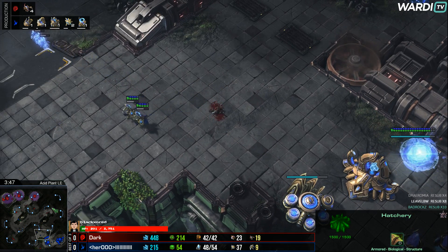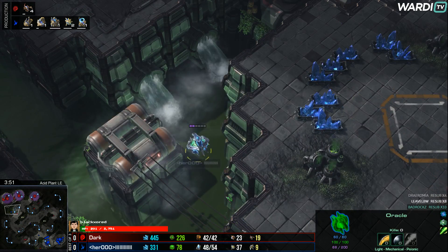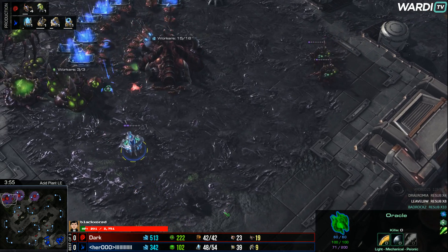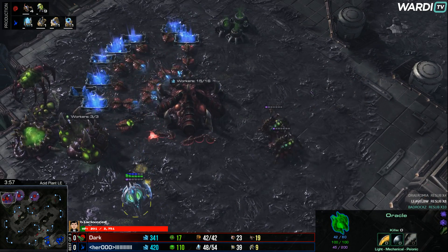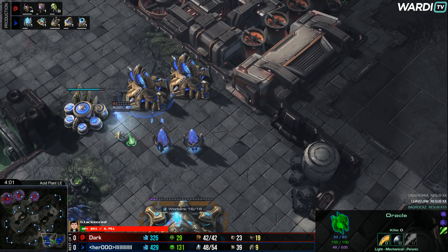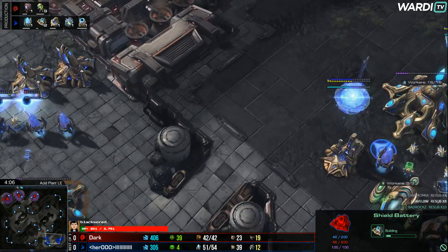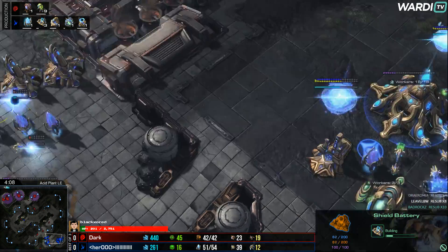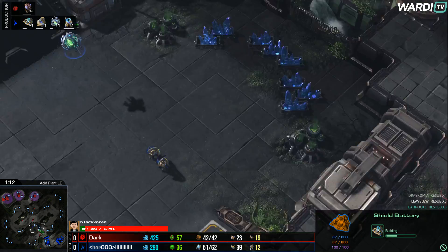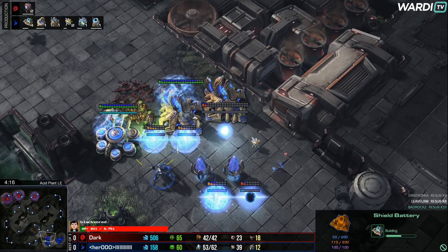A couple of Adepts at the front already picking off the first Zerg units, as other Lings are spreading themselves left and right. The Oracle is heading into the main base for a little bit of damage — a couple of Queens come through, but Hero sees the Baneling Nest and pulls back immediately. He realizes he needs to defend and already puts a Shield Battery in his wall, a second one as well. But there are so many Banelings coming towards the front.